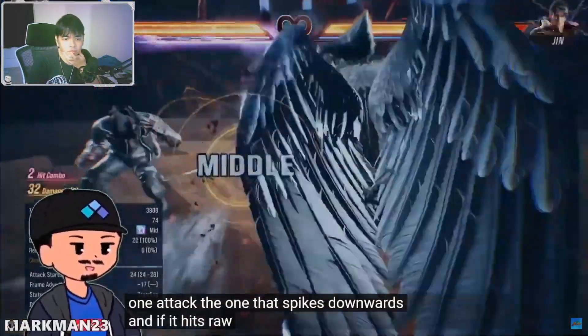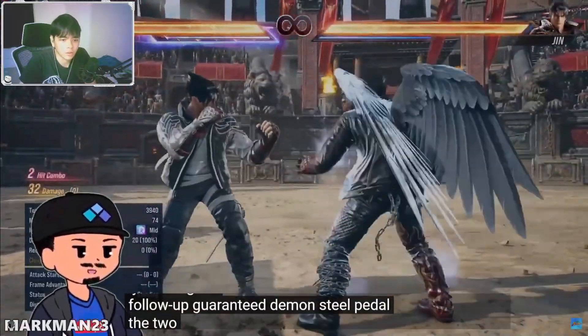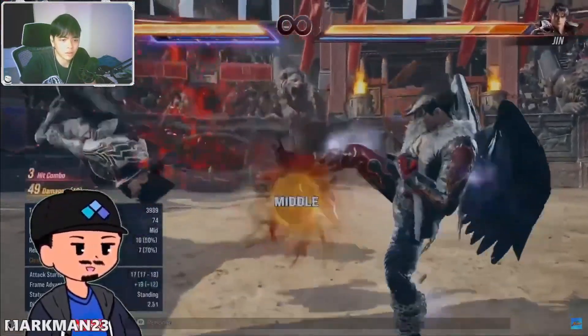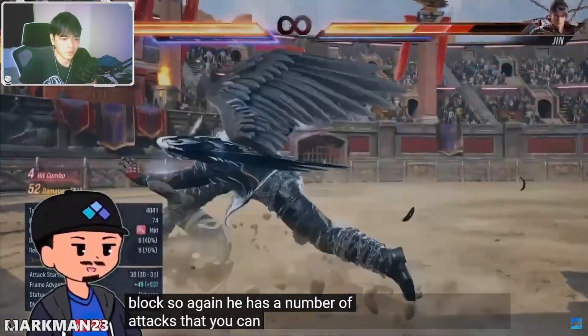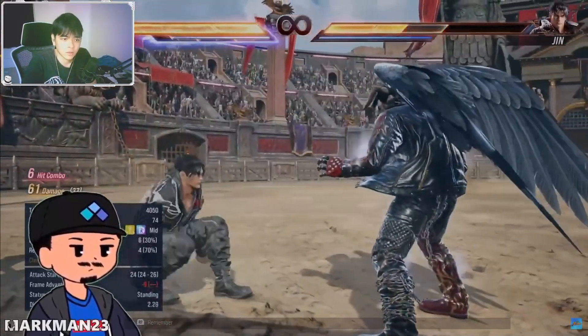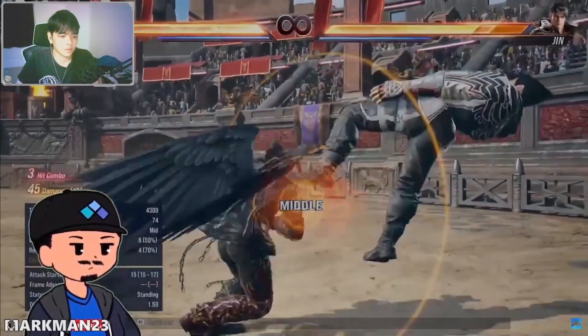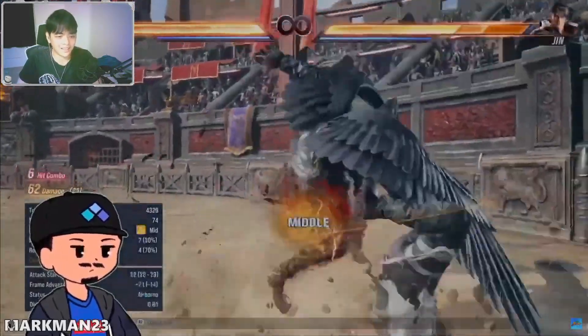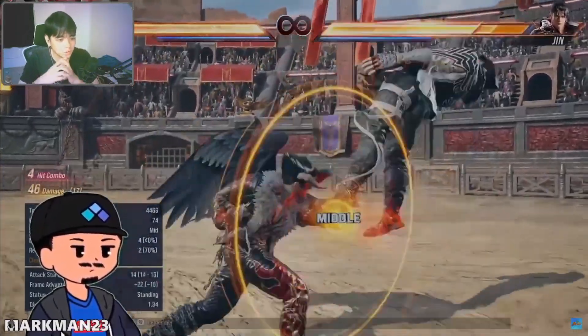That's the one attack that spikes downwards — if it hits raw you can get a follow-up guaranteed. The two is doing an attack as well, very plus on block. The steel petal is not bound. I like that move. It's not DA but it's better than that.